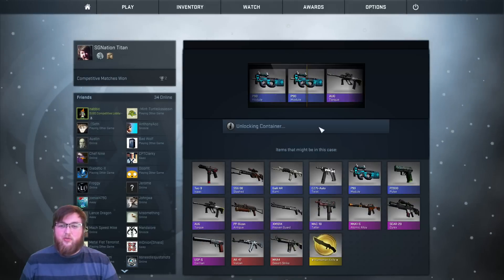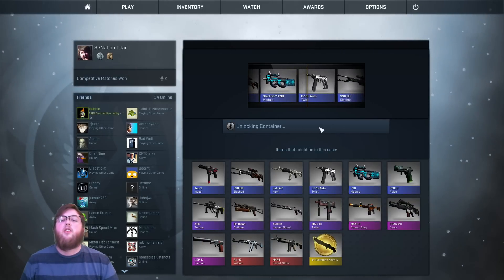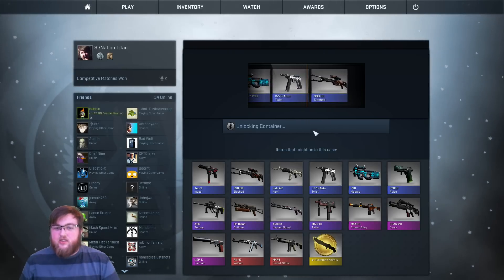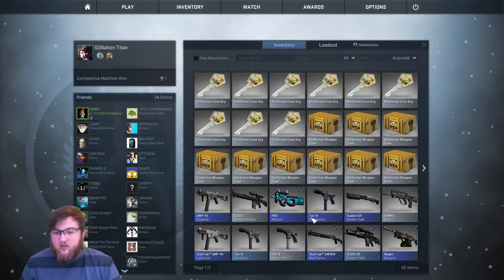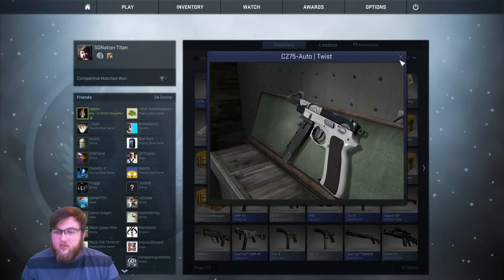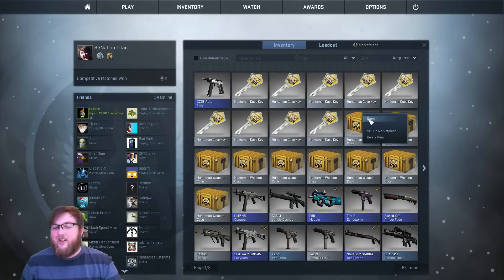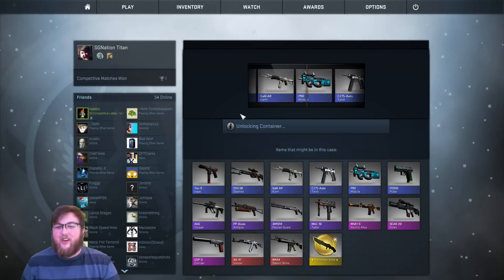Starting with case one, let's see what we get. Oh man, there was a pink on there — nope. So we get a Twist CZ-75 Auto. It's not too bad, actually — looks alright. I think it's Minimal Wear. Okay, well, there's case one. That's pretty bad, but we'll see what we get for case two.